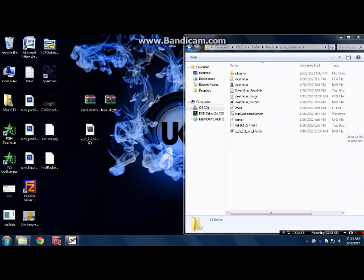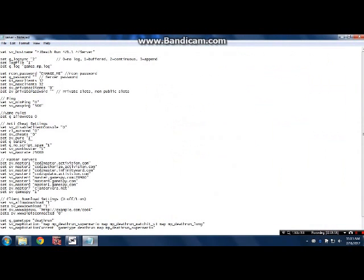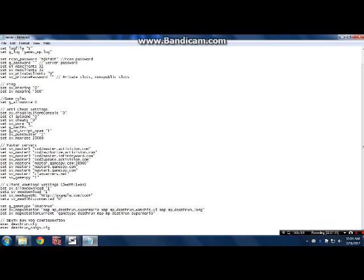After you forward your ports, you can edit all your plugins here. You can change your server name — just leave it as Deathrun Server. You definitely want to change your Rcon password to something you want. You can change max clients. And set the game type to Deathrun — you cannot change that at all whatsoever, otherwise the game will not work.